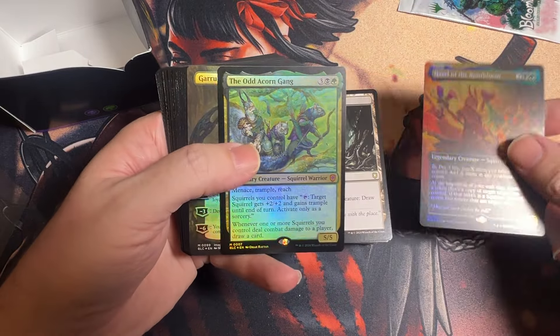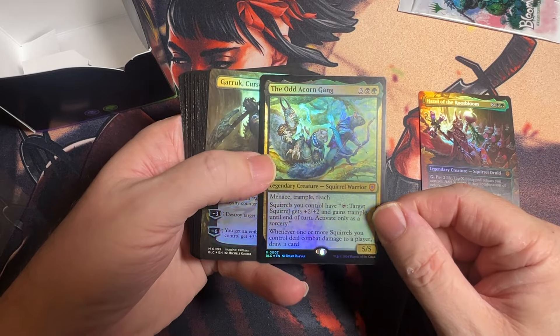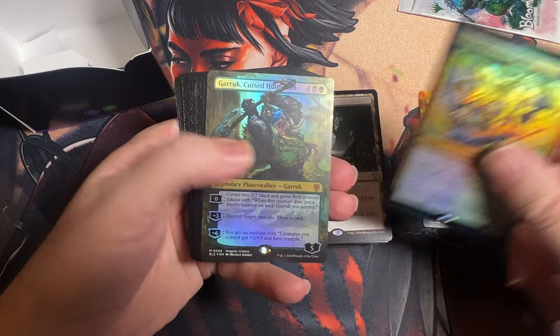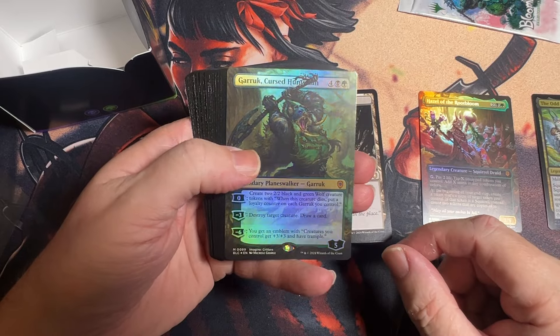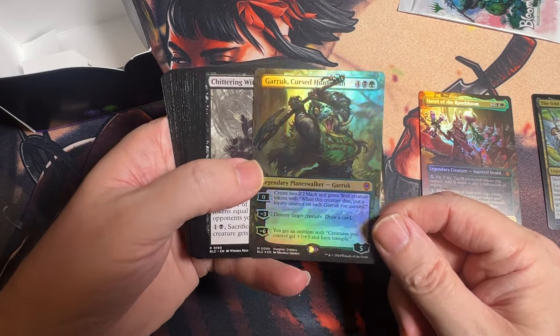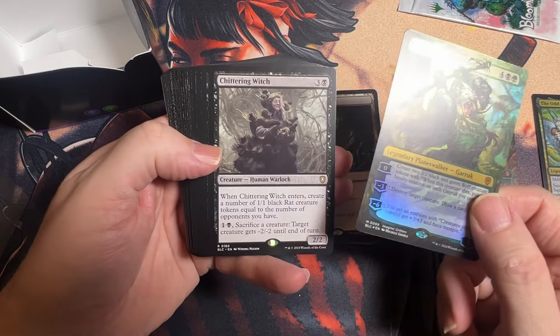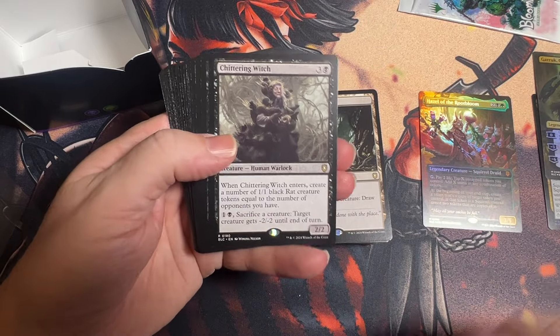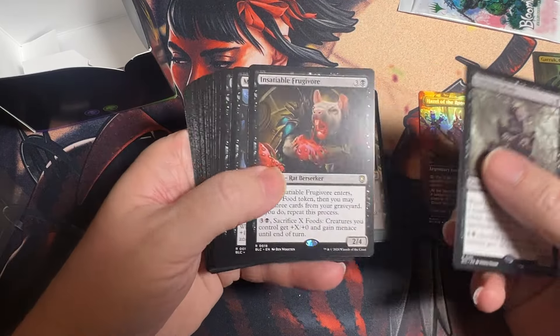Normally you get that etched card, and then they gave you another foil which I guess is the backup commander, and even a full art foil group there. So that is very interesting that they went that route instead of doing the normal thing.